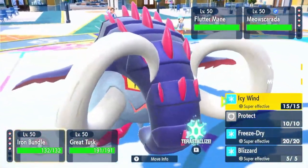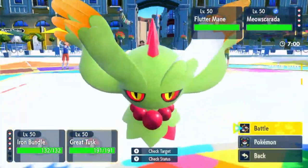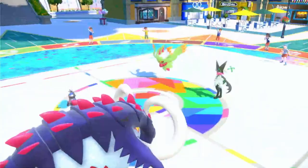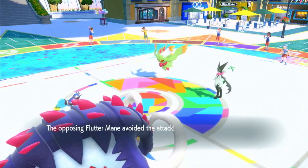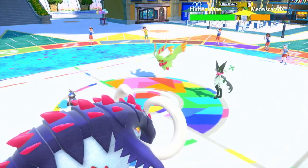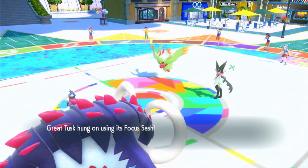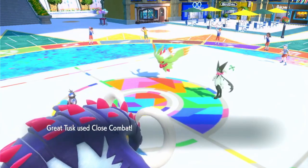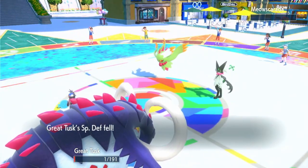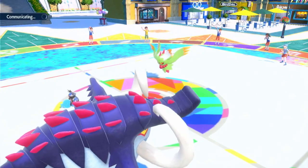I'm pretty sure what I did is I went for Icy Wind and Protect on Great Tusk, because I was thinking their Fluttermane would still outspeed me even after an Icy Wind — but I see now I was wrong. Actually this ended up being the right play. I went for Close Combat, figuring I'd live because of Sash anyway and I needed to KO the Masquerain so I don't take two attacks. I actually missed the Fluttermane — if I had gone for Earthquake, we would have probably KO'd Masquerain with Tera Ground Earthquake. But we go for Close Combat, knock out Masquerain, and we're actually in a much better position than I thought, because I didn't read that it was Special Attack-boosting Fluttermane.